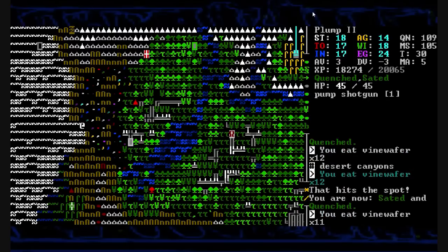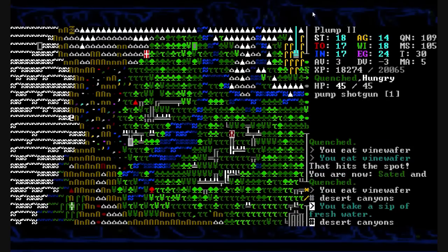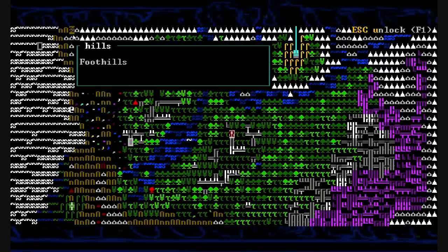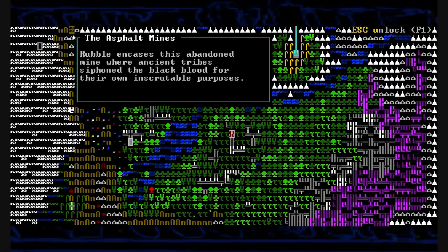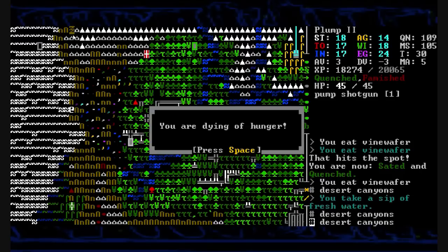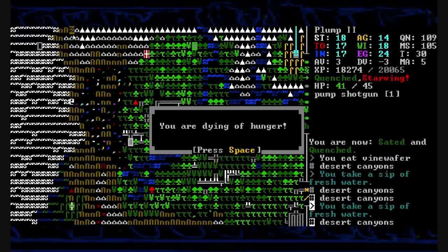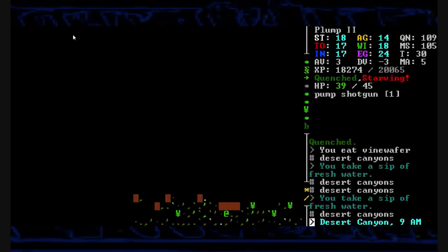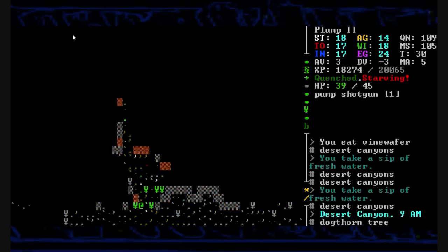We're just going to scout the edge of the map here and follow this edge all the way up. What is this place? The asphalt mines? 'Rubble encases this abandoned mine where ancient tribes siphoned the black blood for their own inscrutable purposes.' Oh god, we're dying of hunger. I did not realize I had already ate all my stuff. So we're starving and things are bad — I might have to recall to Joppa.